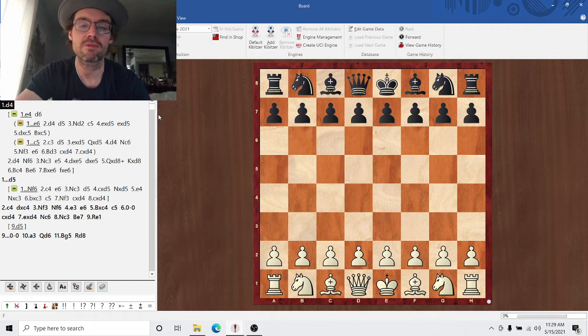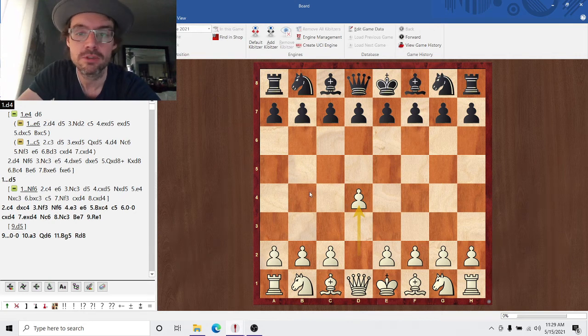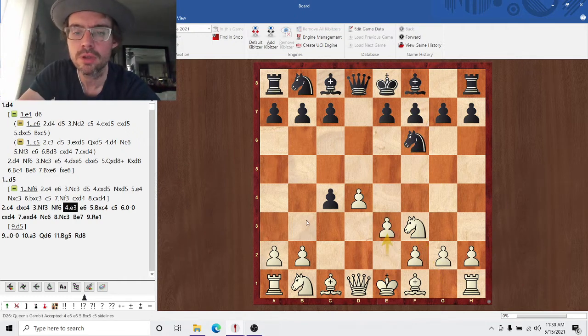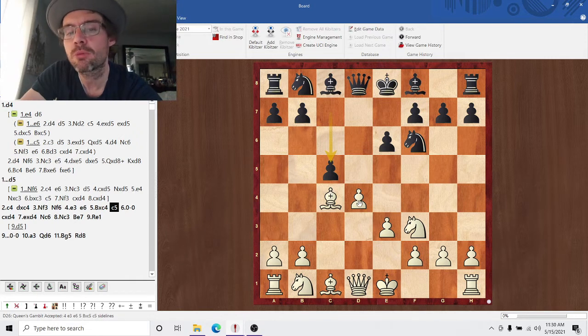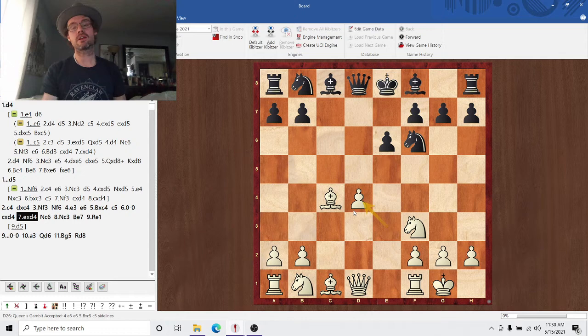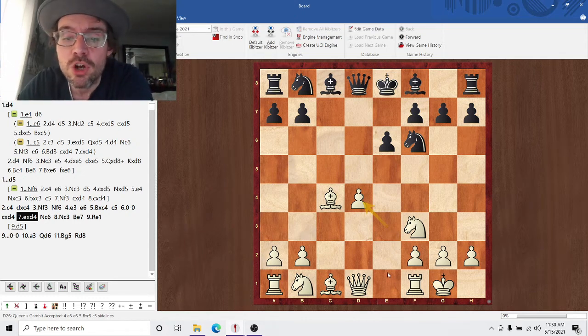First off, what is an isolated pawn? An isolated pawn is one where it doesn't have an adjoining pawn on either file to help protect it. Let me get a position on the board to demonstrate. We'll play some basic opening moves — d5, c4, e3, e6, c5 — to get an isolated pawn on the board. Right now the pawn on d4 is not isolated because it has the pawn on e3 to support it. After castle, take — now we have an isolated pawn. The pawn on d4 has no white pawn on the e-file to support it and no white pawn on the c-file to support it. That makes this an isolated pawn.